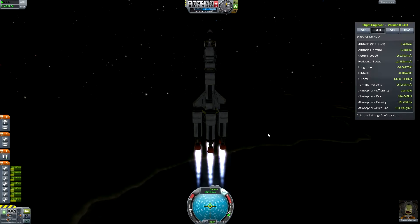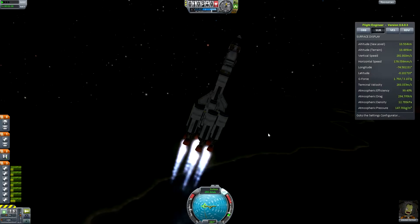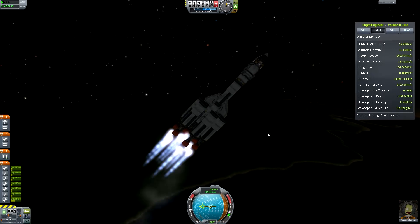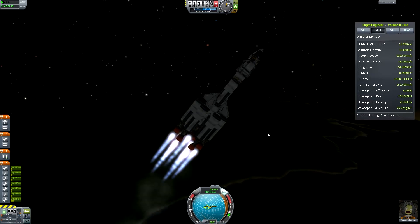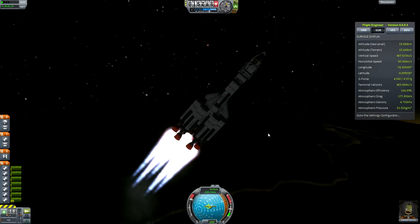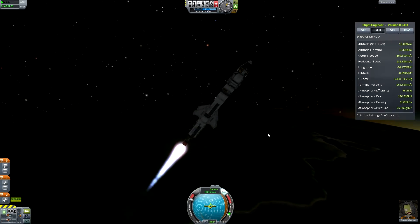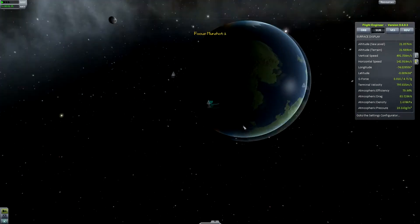Keep this as efficient as possible. Pitch over at 10 kilometres — pitched over a little bit too hard. This rocket's thrust isn't quite up to par. We're now at the point where I'm well over terminal velocity, but I'm going to be decelerating a bit now because I've lost all those extra engines.